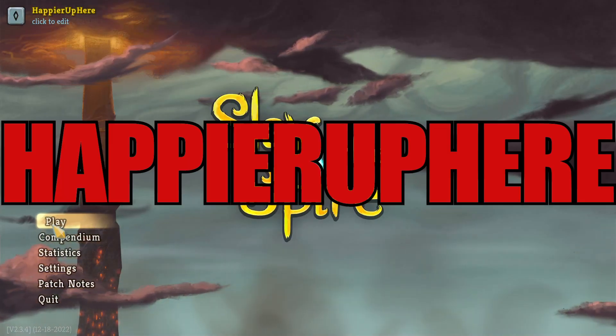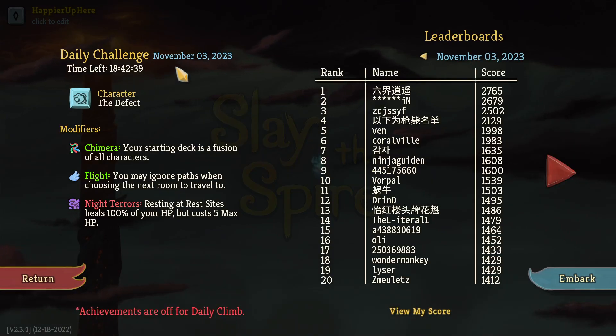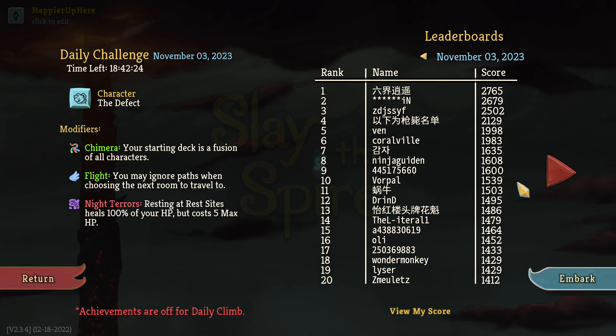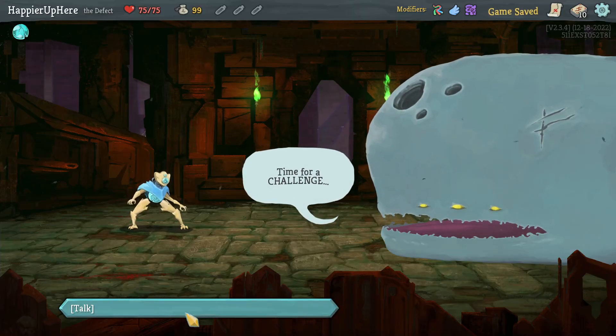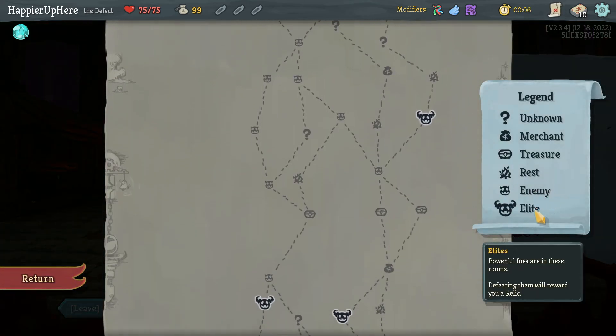Welcome to Slay the Spire. Today playing the daily challenge on November 3rd, 2023 as the Defect with the Side Camera modifier. The starting deck is a fusion of all characters. Flight lets you ignore the next room to travel to, and Night Terrors means resting at rest sites heals 100% HP but costs 5 max HP. I see Vorpal here with 1539 — not bad. This is not a silent run; Malzahn had requested a silent run a while ago, not sure what's causing the delay, but hopefully we'll get one soon.